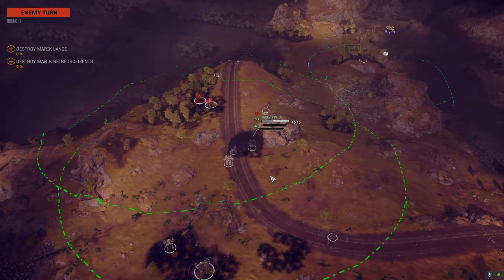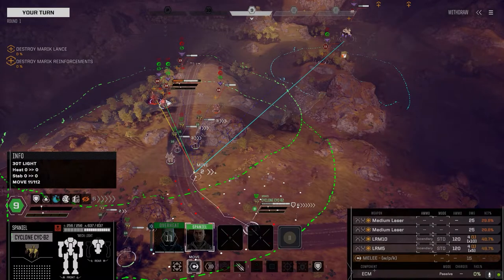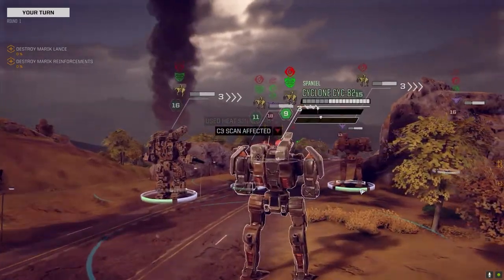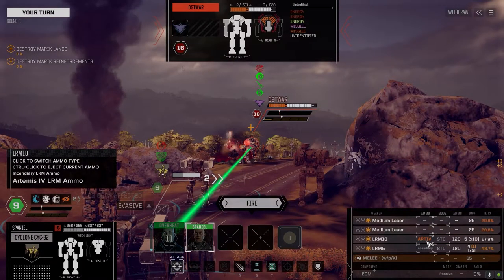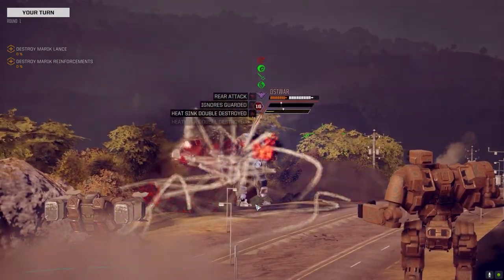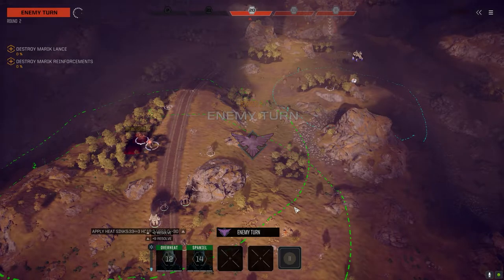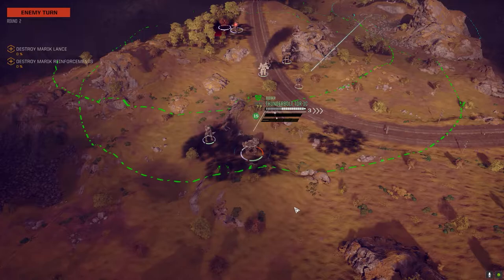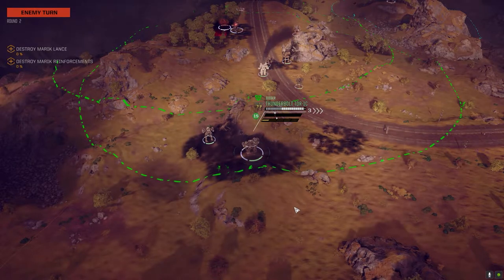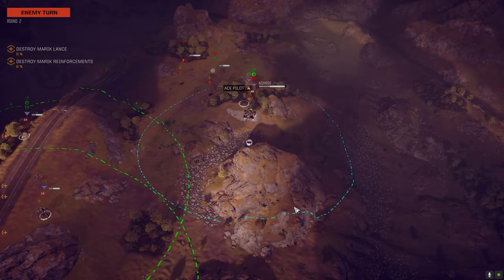So they do have four back there. That's pretty good. Let's go with Artemis — better chance to hit. He's down two heat sinks, which is good for us. That Nidhogg is bad news. Let's move it in too.